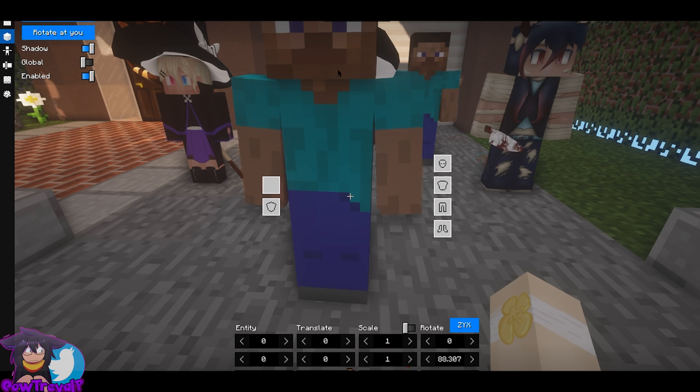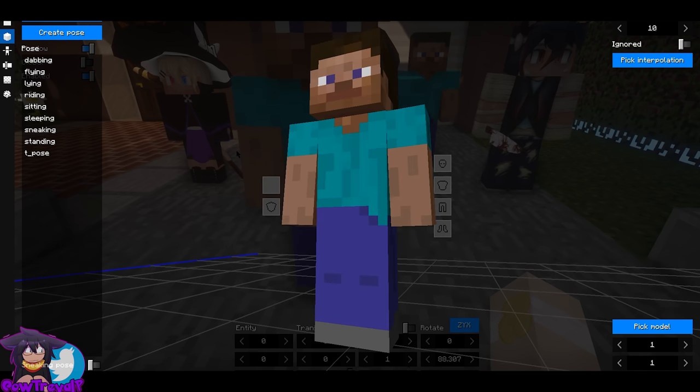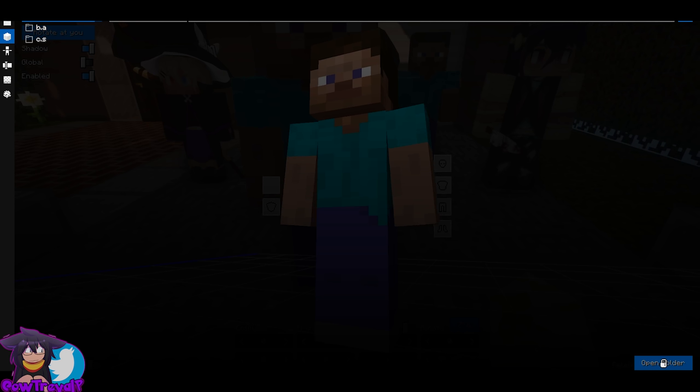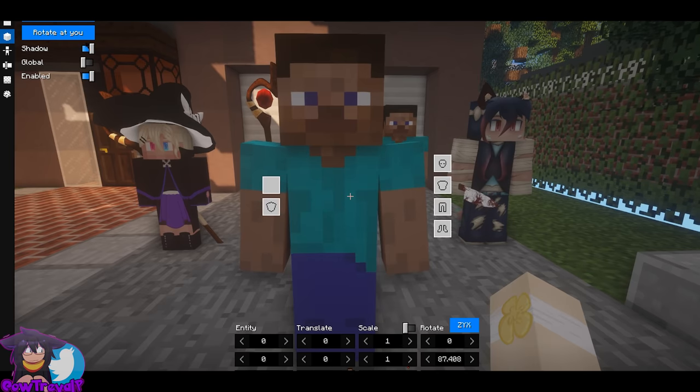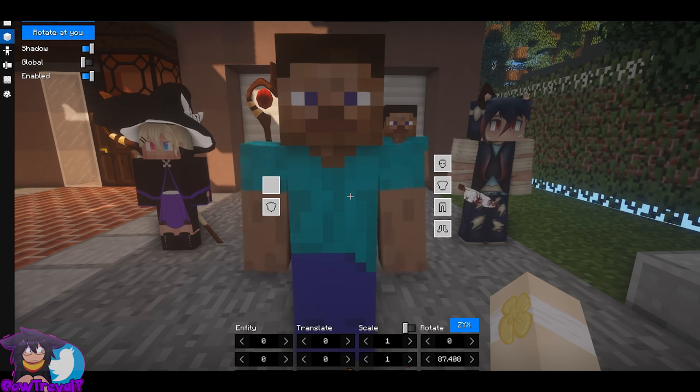To use it: right-click on Steve and it brings up this menu. If you just want a skin on top of Steve, hit Edit, which brings up this menu, go to Materials, pick Skin, and then copy-paste it just like you did with More Player Models. Back out — Steve is now skinned. Now if you wanted a specific model, it's going to get a little bit more tricky.